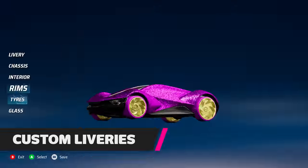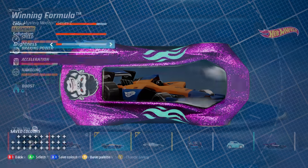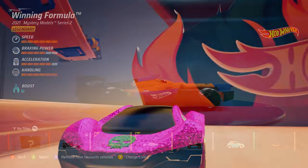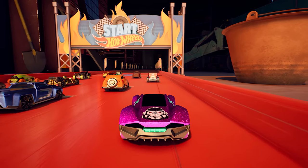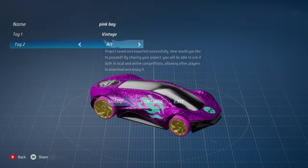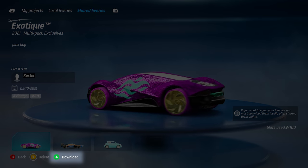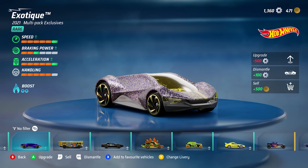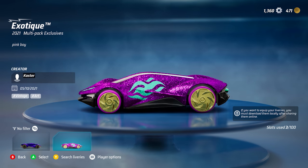Hot Wheels Unleashed shipped with a pretty impressive livery editor and you can sink hours into making the best liveries. But getting a livery you made into the library of ones you can actually use is pretty strange. First you've got to save and share your livery to the community, then head to the shared livery section on the main menu, download your own livery, and then it will appear in the car selection change livery menu. A bit of a strange way of doing things, but at least it works, kind of.